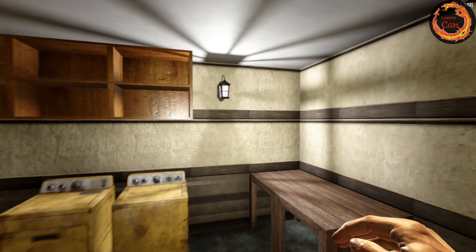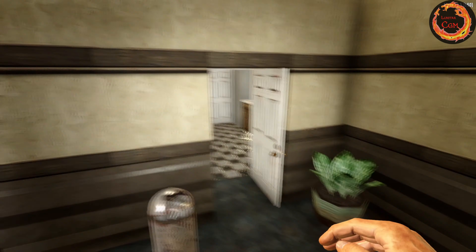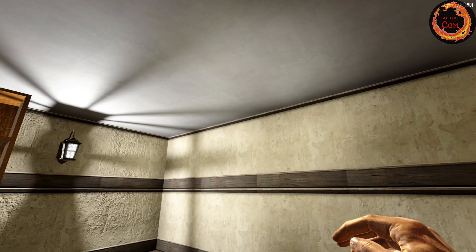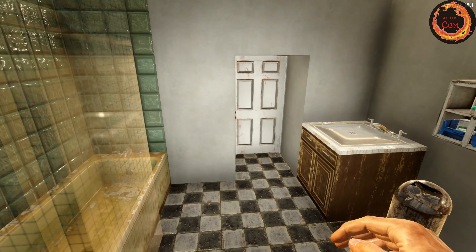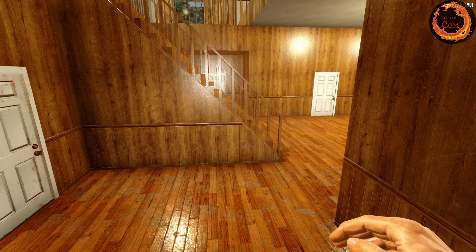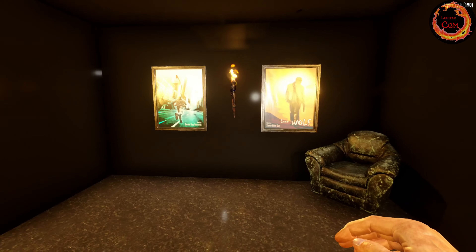We have several mods — one of them is the Better Lights mod, so you can actually do the lights properly. Another one is a mod where you can put fuse boxes down and make them wireless, so you don't see the wires running. And it looks like here's one of the bedrooms.